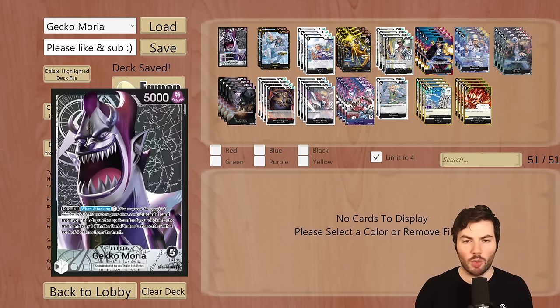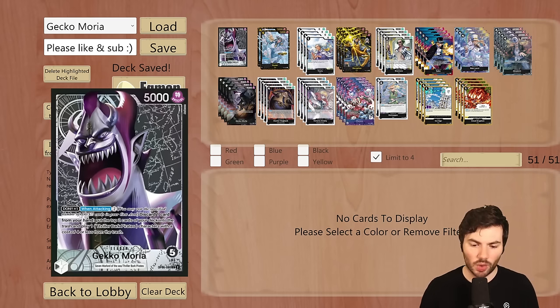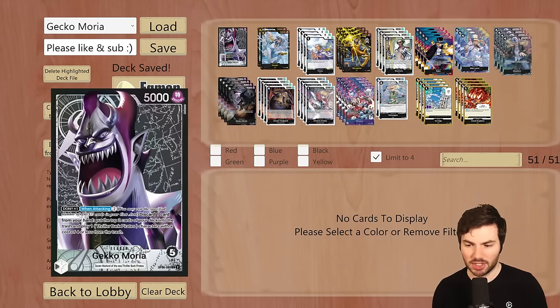Now if you're unfamiliar with what Gekko Moria does, he has a Dawn x1 when attacking: pay 2 Dawn, discard 1 card from your hand, put the top 2 cards of your deck into the trash and play 1 Thriller Bark Pirates character with a cost of 4 or less from the trash. The whole idea is you are able to recur characters from your trash to be able to play them onto the field.